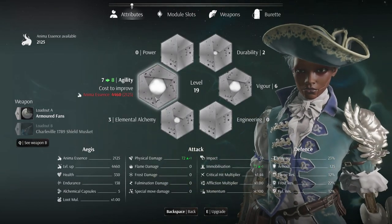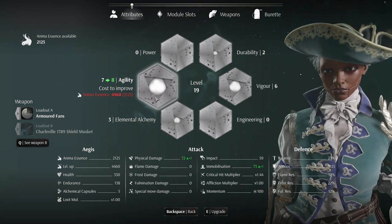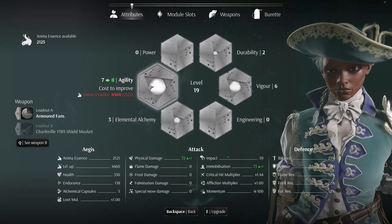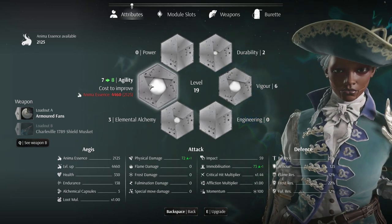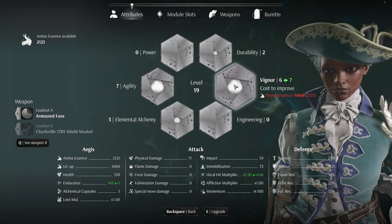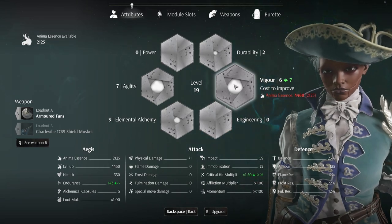Agility is basically the dexterity of this game. It will increase the damage you do with agility affinity weapons — like the armored fans, which have agility affinity at B. It will also increase the immobilization you do to enemies. Immobilization is the stance breaking, so the higher agility is, the quicker you'll immobilize enemies and be able to perform a critical hit on them. And remember, vigor increases your critical hit multiplier, so a build combining vigor, agility, and alchemy can be really strong.